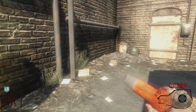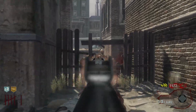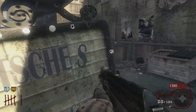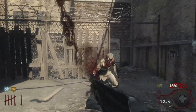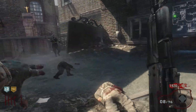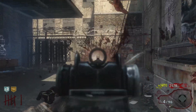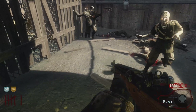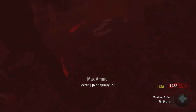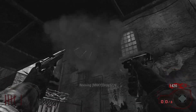At number 12 we have Double Tap — not to be confused with its superior successor. This is the original Double Tap from World at War and Black Ops 1. For 2,000 points it simply increases your fire rate. Yes, this is useful for certain weapons like the HK or the Browning, but with weapons like the AK, PP, or AUG it will just waste your ammo instantly. Double tap should have always been the 2.0 version.